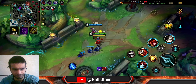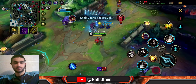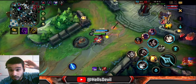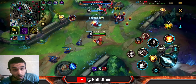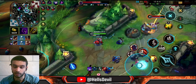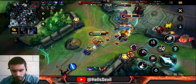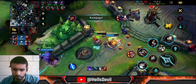Now I even have Rabadon's Deathcap. Look at the turret damage — this is only with three items. I'm doing 800 damage per empowered hit with three items. When I have five items it'll do 1500 damage. I'm just melting their whole front line — the Gragas is pretty tanky but it's not enough. We just aced them.